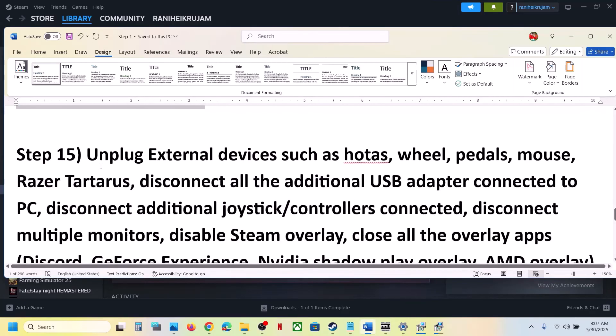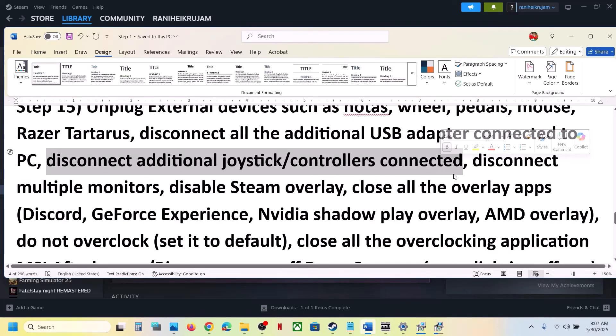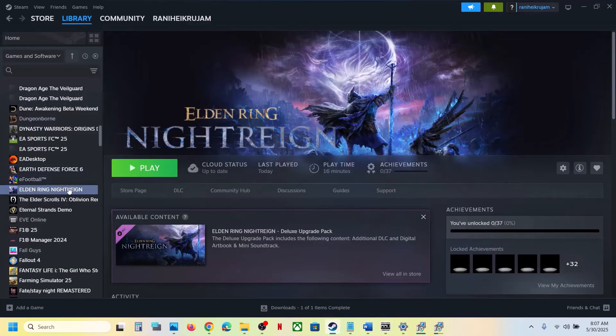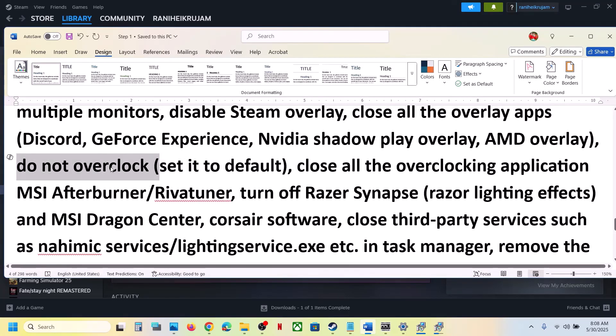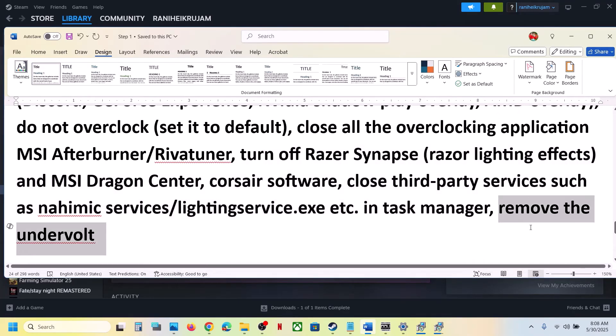The next step is to unplug all external devices — hotas, wheels, pedals, USB adapters, extra controllers, extra dongles. Also disconnect multiple monitors and try launching the game on a single monitor. Disable Steam Overlay by right-clicking the game in Steam, going to Properties, and turning off 'Enable the Steam Overlay while in-game'. If you have Discord or the Nvidia app running, go to their settings and turn off their overlays, or simply close all overlay applications. Also do not overclock — set your system to default and close all overclocking applications like MSI Afterburner. Close all third-party services and applications, and remove any undervolt settings before launching.